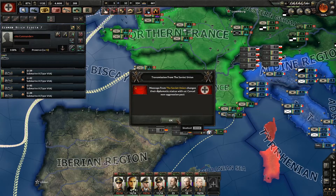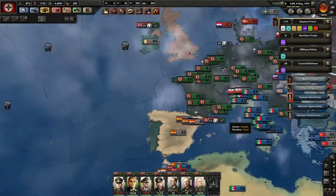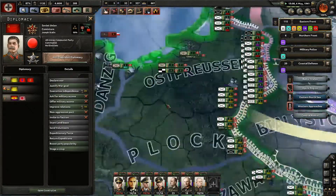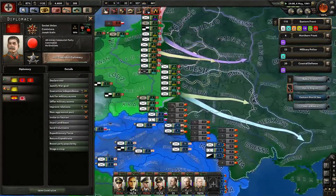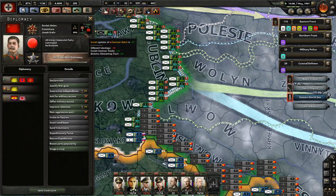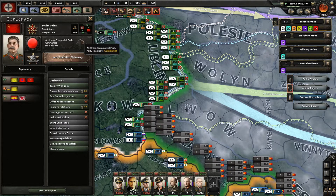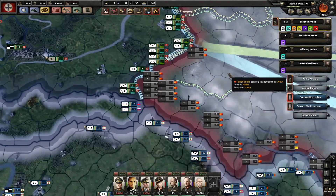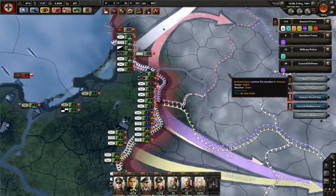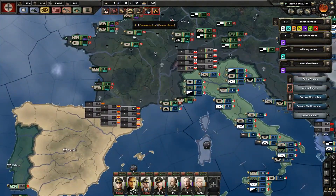Message from the Soviet Union — they're changing their diplomatic status with us. Cancel non-aggression pact. And why, if I may ask, Soviet Union? Different ideology — anti-fascist diplomacy focus. Now they're moving all their troops to my border. Shit's going to get real soon, I think.